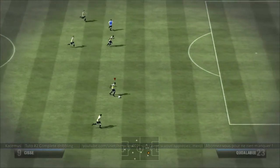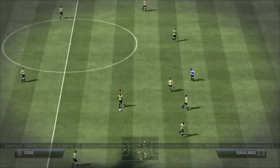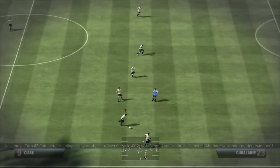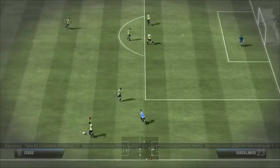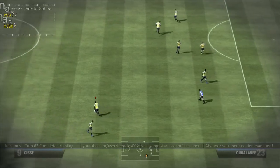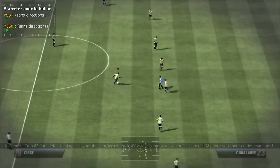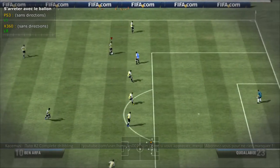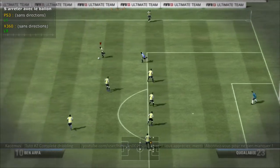On va voir comment s'arrêter. Je me suis dit que c'était bien de voir les différentes façons de stopper sa course dans FIFA 13. La première : appuyer sur L1, ou LB sur Xbox, en relâchant toute direction. Avec L1, on voit que le joueur s'arrête en faisant à chaque fois face au but.